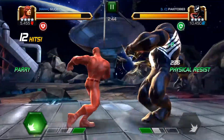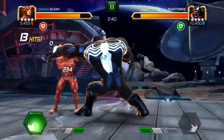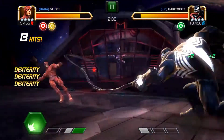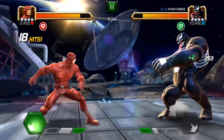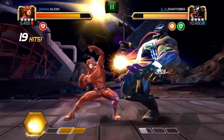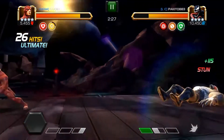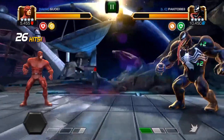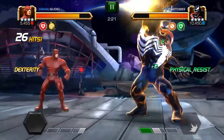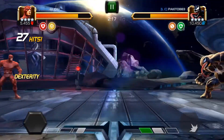He starts off — because he gains random buffs — getting two physical resistance buffs back-to-back. If you can see the damage I'm putting out, it's almost nothing. I'm doing like two to three hundred, six hundred on crits. That special right there should have been critting for three thousand or more and I was getting like a thousand. He gets a third physical resistance there, so this just ends up being a really long fight.